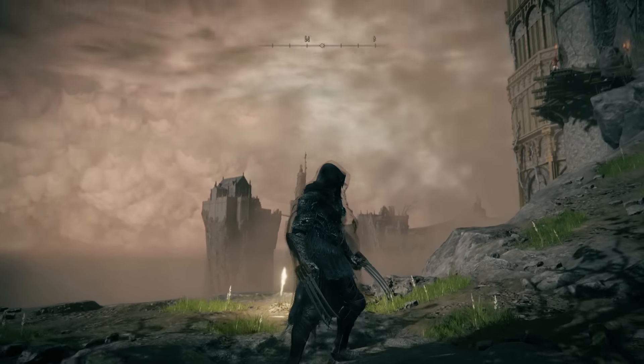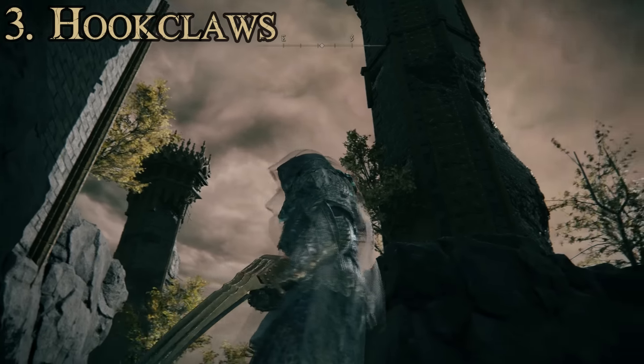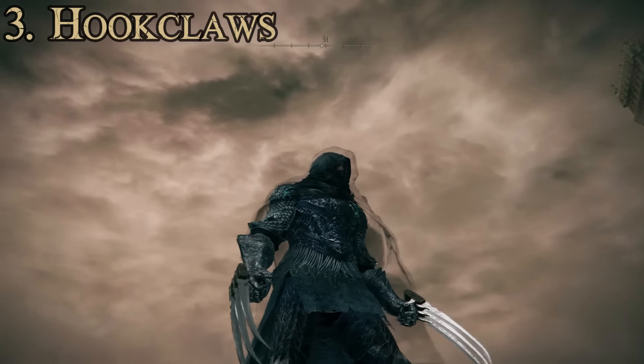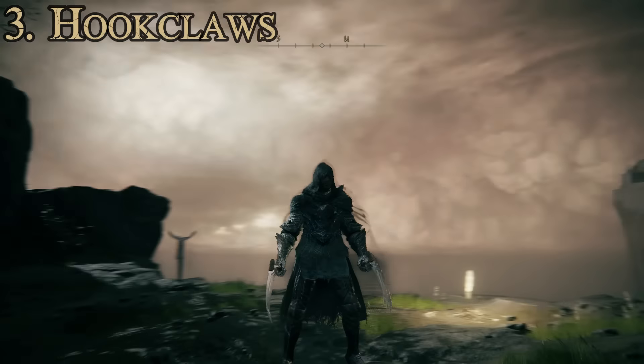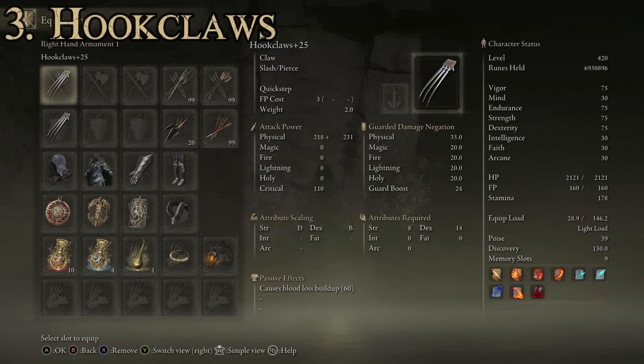At number three we have the Hook Claws. These won't be a lot of people's favorites because of the style — they have a wooden block you hold onto that has claws on it. I think they actually work even better for a wolverine-style build because they have three claws, and I don't mind how they look. Stats: max attack power of 559 and average guarded damage negation of 23.2. Attributes required are 14 for dexterity and 8 for strength. They scale primarily with dexterity but also strength, have a passive effect causing 60 points of bloodloss buildup, have the Quick Step special ability, and can be upgraded using Ashes of War.